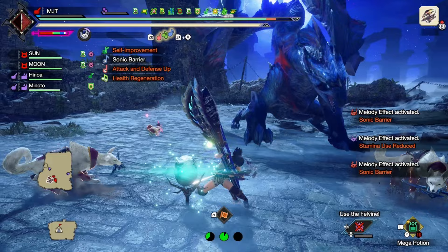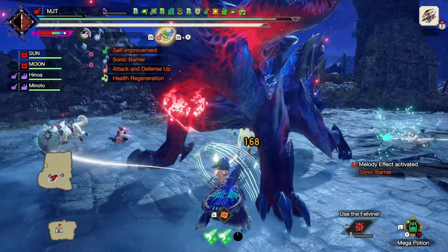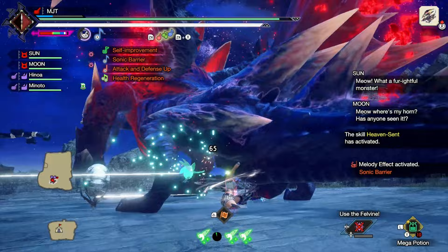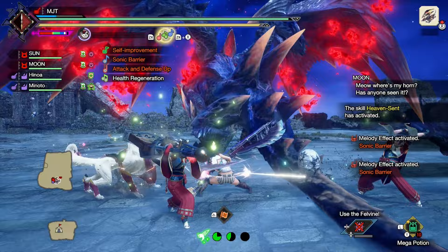You also need to stay close to it, otherwise it will just pop on its own and deal less damage. These factors could limit your mobility and make it dangerous for you. But instead of finding a way around it, I decided to work with it. The build I have today will make sure that you can safely spam Sonic Bloom without sacrificing on damage.